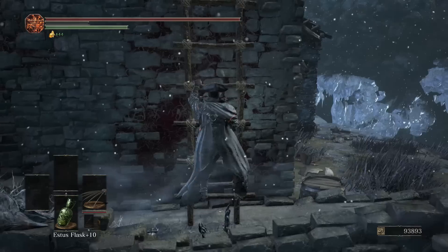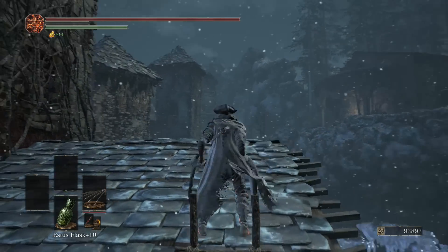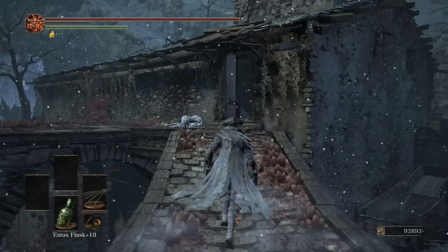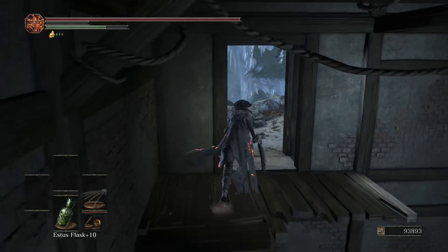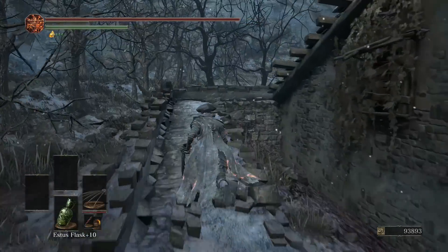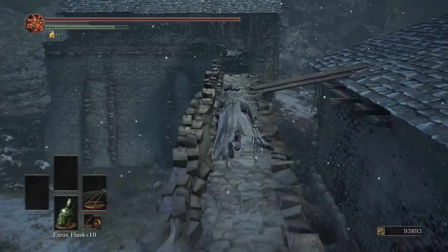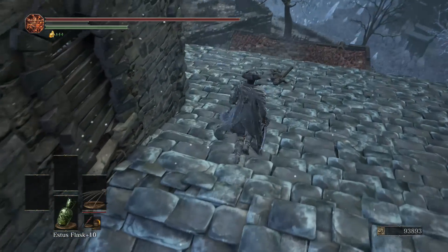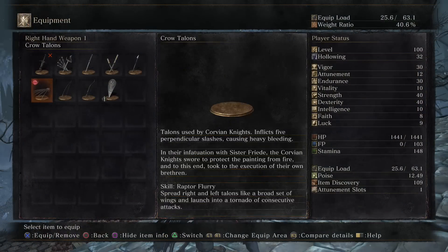After you get through that part, just make your way over here and keep following this path. Take the ladder up — there's a route in the back — turn around and drop down to this bridge, go into this building, and follow this pathway. Once you get outside, follow the straight path and take that plank. Right here there's gonna be two enemies and a corpse.